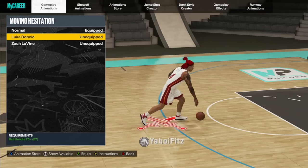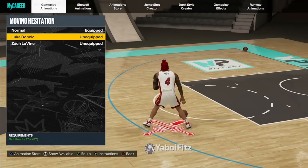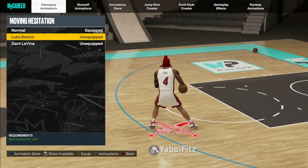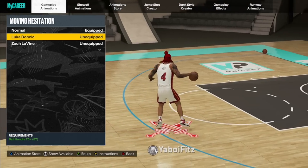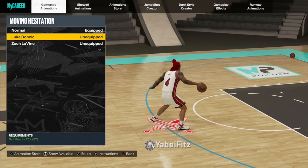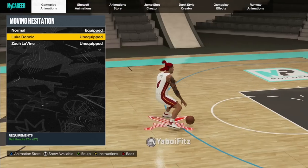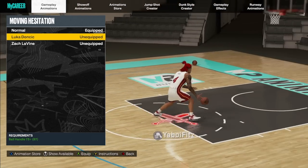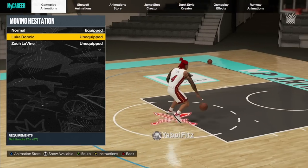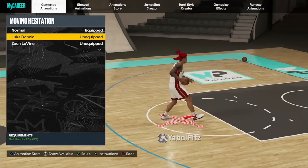For moving hesi, Luca Doncic is the best one in the game hands down — no question. If you want to do hesis like run a certain way, do a hesi, and just keep running — it's so glitchy. They haven't patched it; I don't think they're going to. It's kind of funny that hesis are this good in this game, especially with the NBA really cracking down on carries.